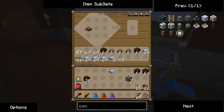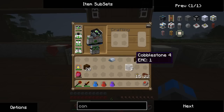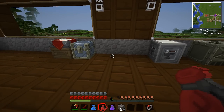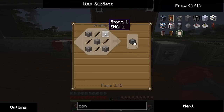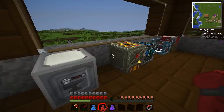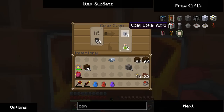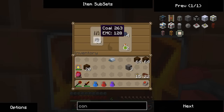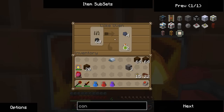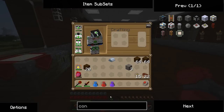Put the rebar in this chest. We need stone - it's stone, not cobblestone - to make the concrete. Let's check on how our coke oven is doing. Wow, it's slow. When you cook coal in this coke oven, it produces coal coke, but it also produces creosote oil at the same time - you're getting two products out of this. It's just very, very slow apparently.